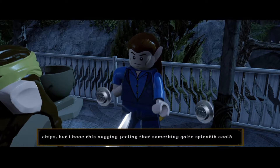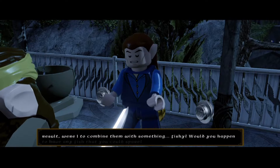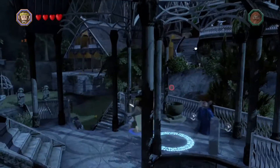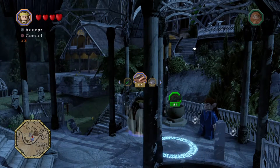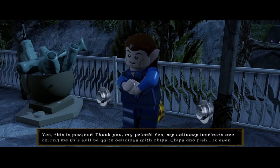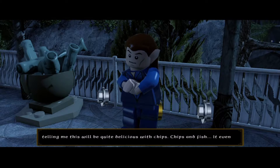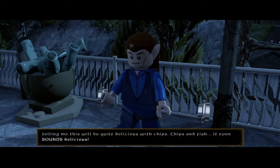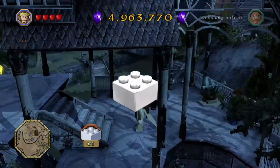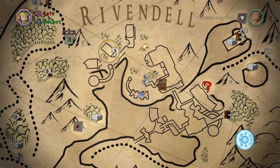We've got a potato — not a potato, a potato! Someone needs 25 fish, and we've already got them covered. Yes, this is perfect. My culinary instincts are telling me this will be quite delicious with chips. Chips and fish — it even sounds delicious, it's fish and chips! We'll teach him later. That is our 61st or 62nd Mithril Brick in our collection now.